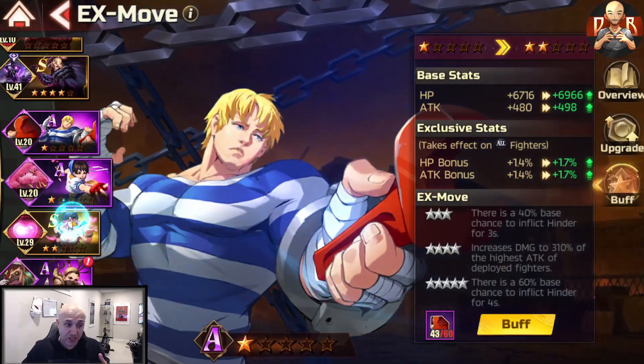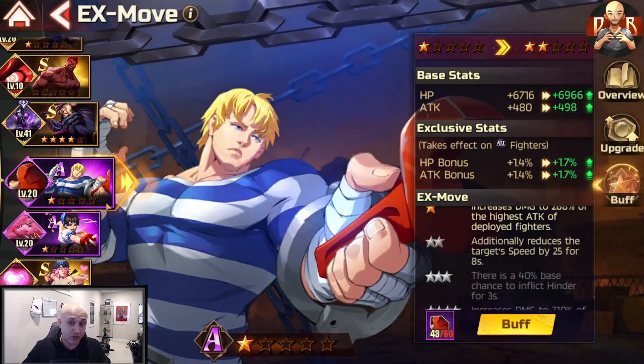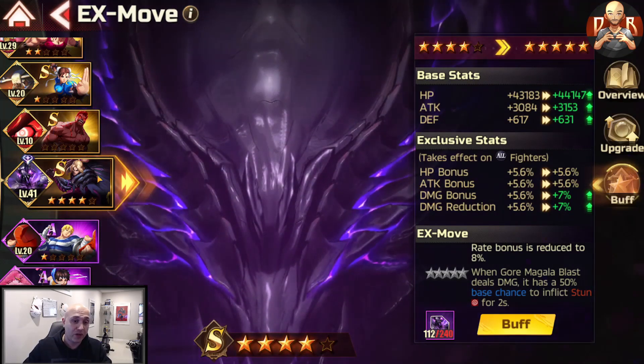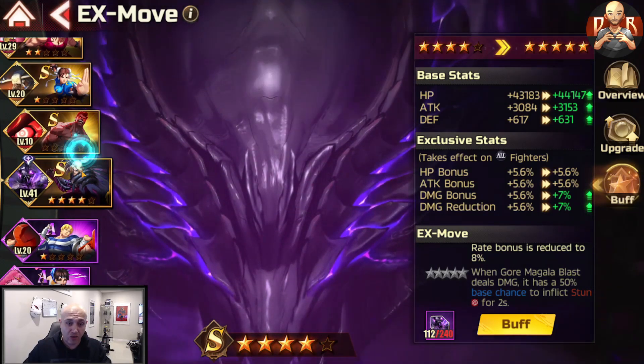These will come from summoning and idle rewards. If you're far enough in the idle progression stage, you'll actually get EX move drops from idle rewards — and they drop S rank ones as well, except for Ken's exclusive one which you have to summon to get.